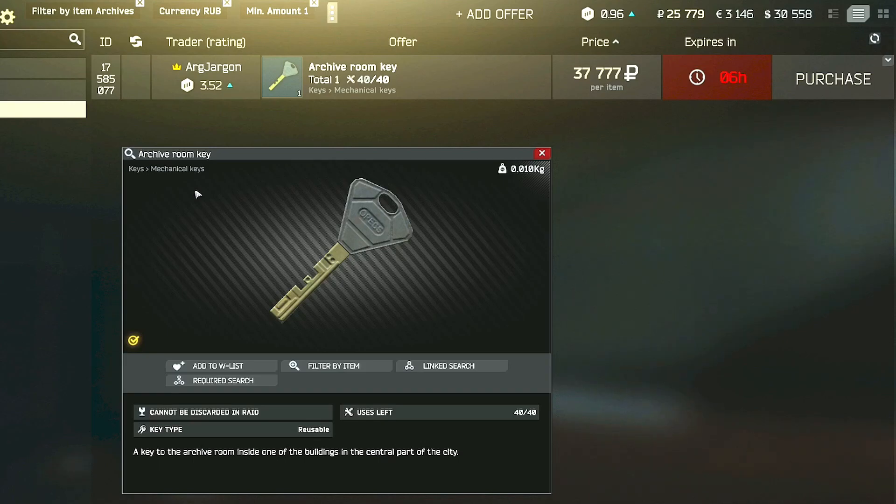Hi guys, this is a key guide for the new map Streets of Tarkov for the archive room key. For this key, you can find it in the pockets and bags of scavs, as well as in jackets or drawers.